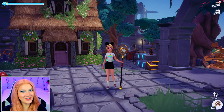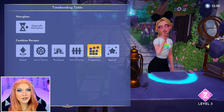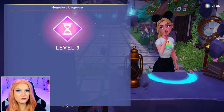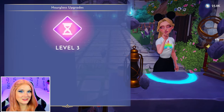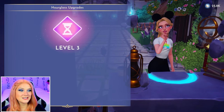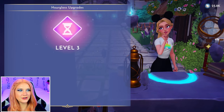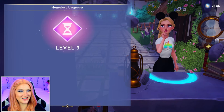Let's talk about the timebending table — this is a big topic because there's a lot of things you can do with it. For starters, this is where you will upgrade your hourglass. I've already upgraded mine to level three. The level one upgrade costs 5,000 mist, the level two upgrade is 10,000 mist, and the level three upgrade is 15,000 mist. So as I mentioned earlier, you definitely want to be collecting as much mist as you can. But oddly enough, this is not the upgrade that helps you with the larger swirling sands — that's a different thing.